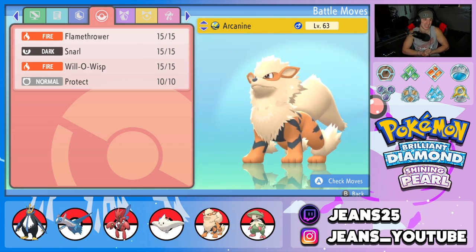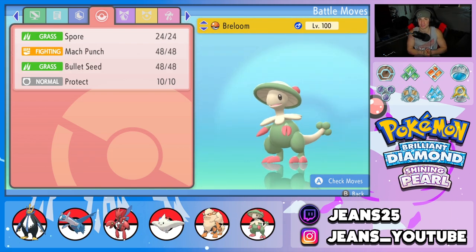Fifth Pokemon is one of the best support mons in the game — Intimidate Arcanine with the Wiki Berry. The moveset is Flamethrower for STAB damage, Snarl for special attack drops, Will-O-Wisp to burn physical attackers, and Protect. It's just going to drop your special attack or physical attack like crazy. I always do so well using it on the ranked ladder.